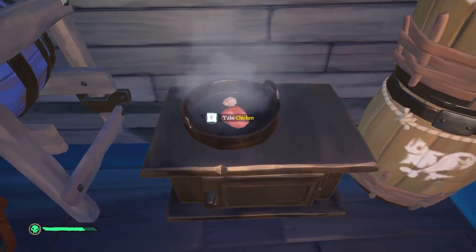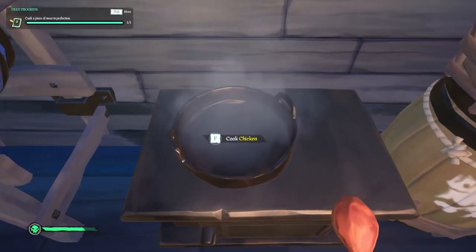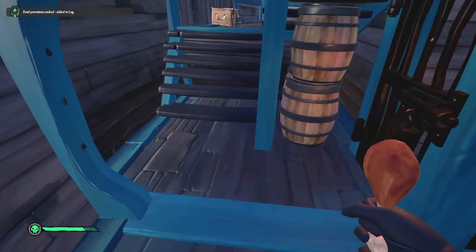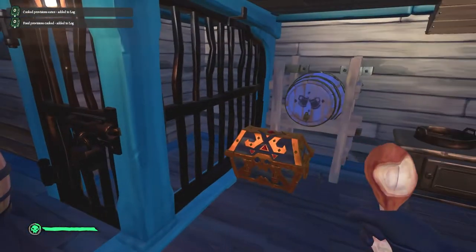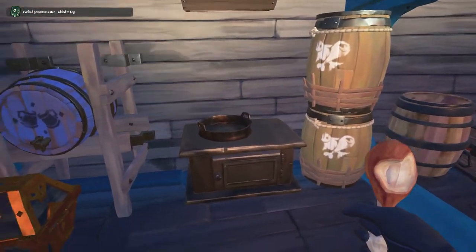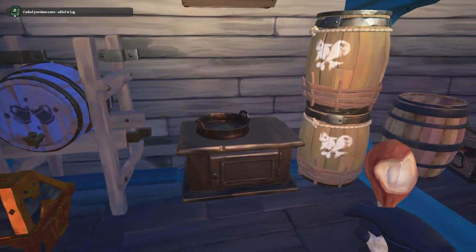When it burns, it doesn't make you sick — it just gives you very little benefit. So that's done; I'll take that off the fire. If we eat this, it'll give me some health and it'll give me a quarter regen — that means it's cooked perfectly. Anything meat and anything fish will give you a quarter regen and 50% health gain.